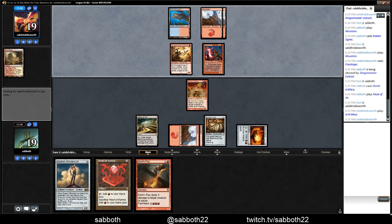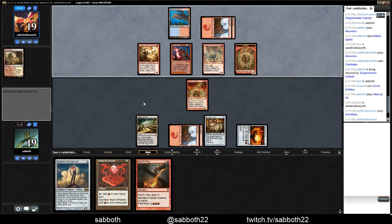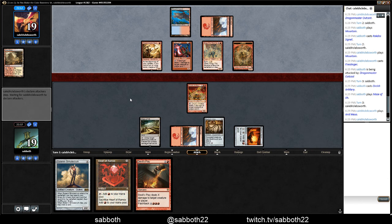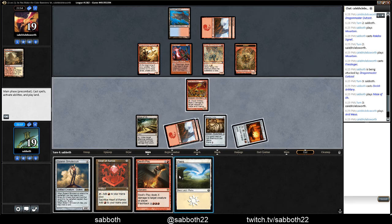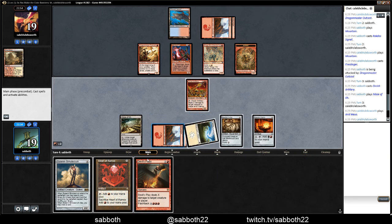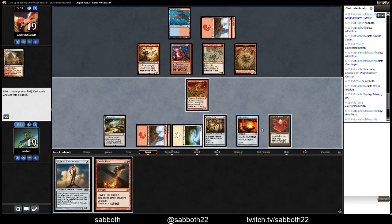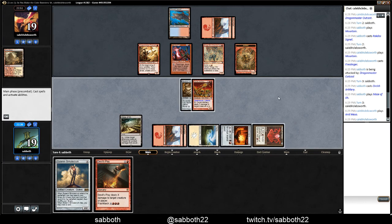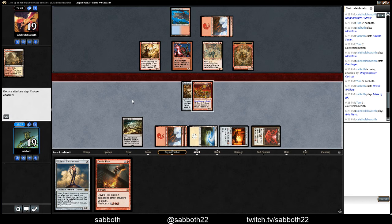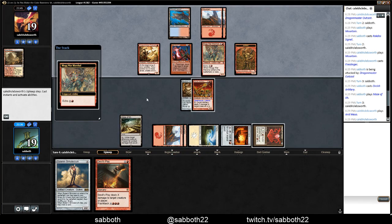That's why blue-red is so scary — it's so versatile. Now we need a land. If we get a land, we can go Heart into Equip Caller. We should be able to react to anything in time here.